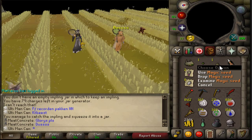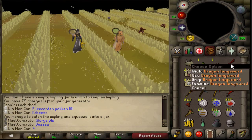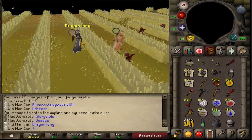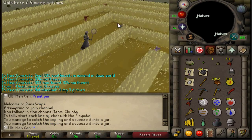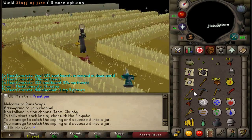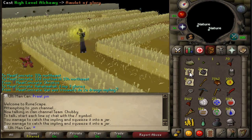What is up guys, welcome to episode 6. Meat Concrete spawned a Dragon Impling for me, so I'm going to see if I can get lucky. Dragon Longsword - oh well, at least I got a few glories. Oh dear god, the RNG on this account - 6 glories and 4 Dragon Implings, and sadly I have to alch 3 of these bad boys, so yeah, rip.